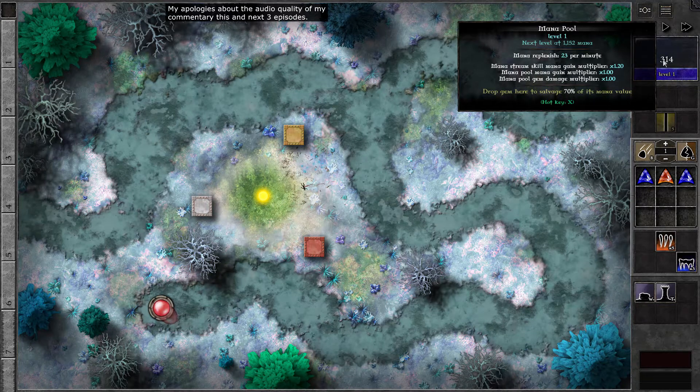Also, the mana stream kill multiplier — the multiplier from the mana stream skill that we had 5 points on. Mana pool mana gain multiplier is 1, and mana pool gem damage multiplier is 1. It's going to level up and increase the multiplier. So what if we start with higher mana? It will calculate accordingly — if we start with more than 1,152 mana, then we are at level 2, and it starts off with the level 2 multipliers.